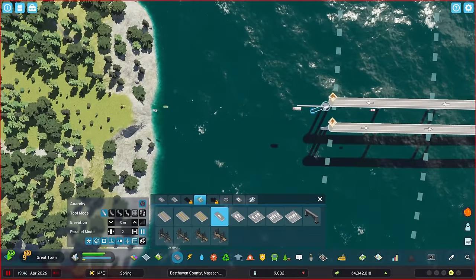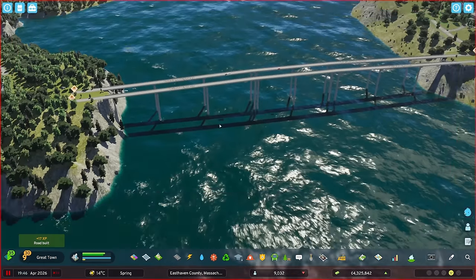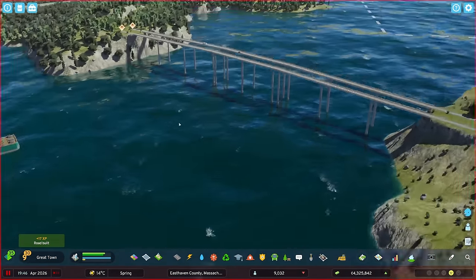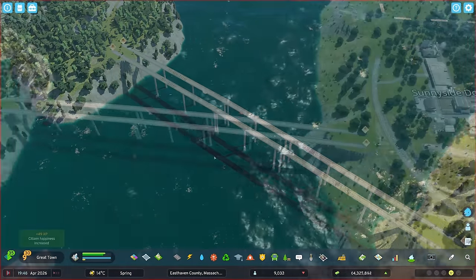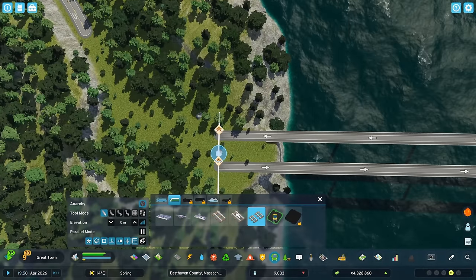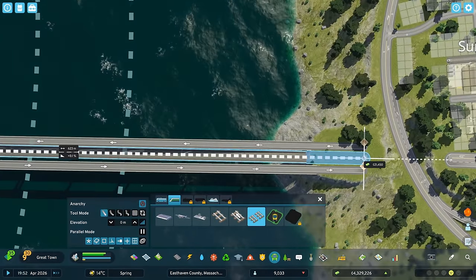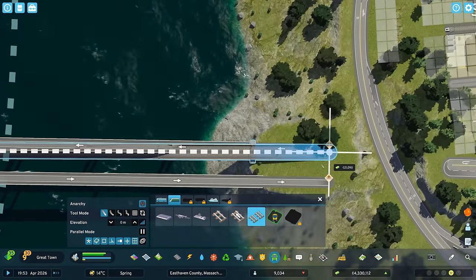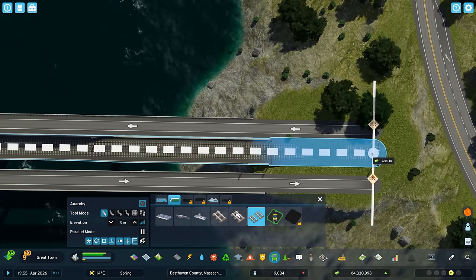We can delete this segment as well and go way down from out here to get the exact same percentage drop, so that should also be perfect. As we zoom out, that's pretty much as good as it's going to get for our start at least. Now the next part is going to be the double train tracks, and hopefully we can use roughly the same snapping as we've done with our roads here.